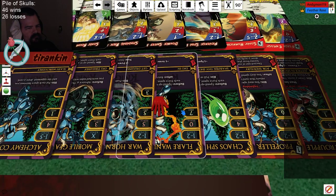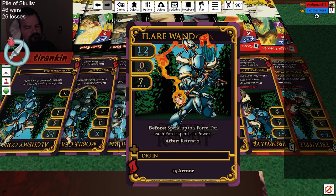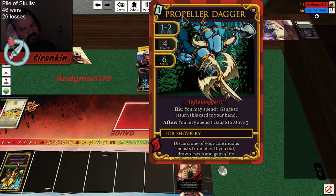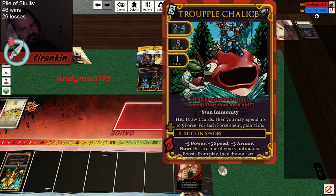Like, you boost Spike and then Flare Wand, and then you don't really die to anything — except Spike, which is what I played. Or you play it if your opponent doesn't immediately strike on top when you Triple Chalice.